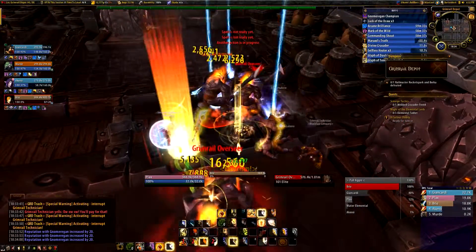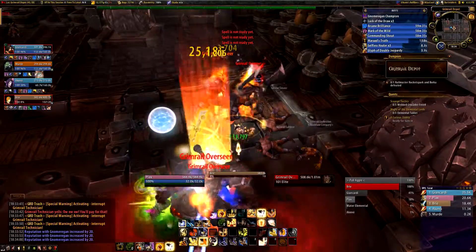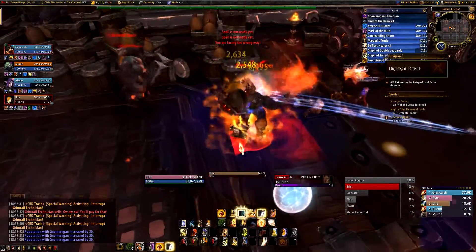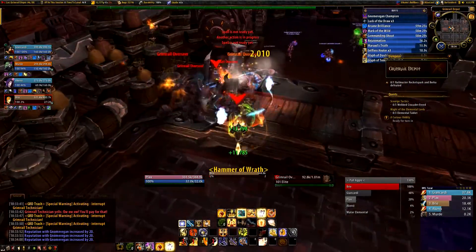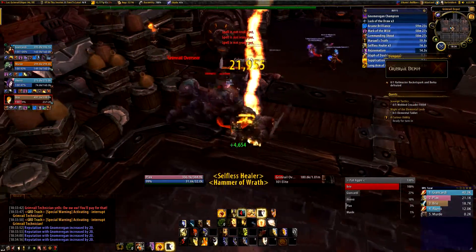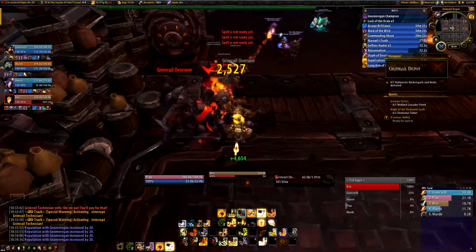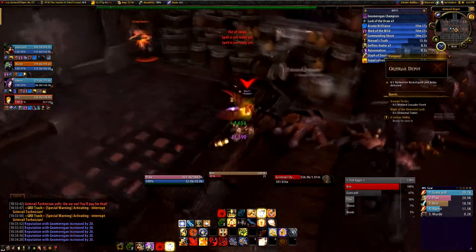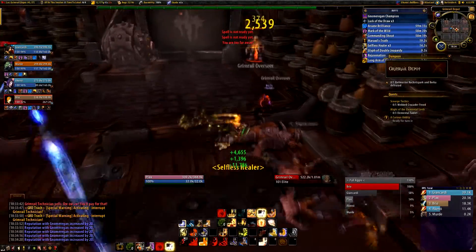These quartermasters can be found by following the link in the description. Once you've equipped the tabard, all you gotta do is basically queue up for random heroic dungeons. Now I'm not gonna lie to you, this is going to take a while to complete, and at one point you will find yourself being really frustrated with doing the same heroics over and over again. So what I did was to basically monitor the different instances in order to see which one gave me the most reputation in the shortest time.